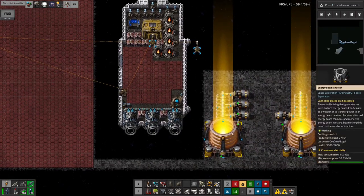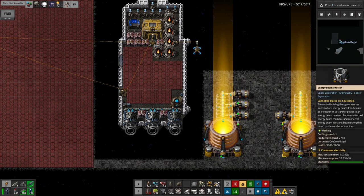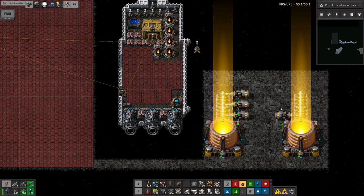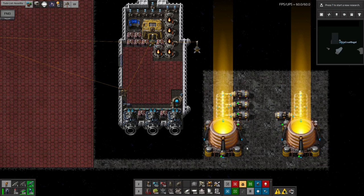The other emitter has three injectors, whereas the first has only one. Each injector uses a gigawatt keeping the beam focused and the unit cool, and each also uses a gigawatt pumping into the chamber and out in the beam. So if you have no injectors you use power but send nothing. This one-injector emitter can send one gigawatt; the three-injector one can send three gigawatts, for a total power use of four gigawatts.